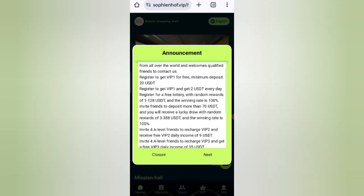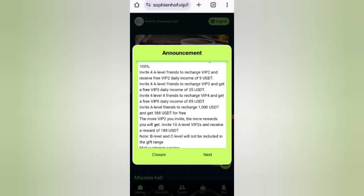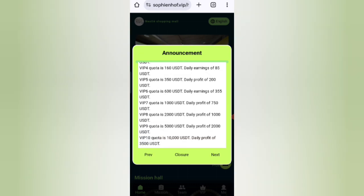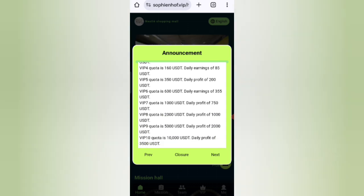You will get 20 USDT if you charge 20 USDT — you can daily withdraw 9 USDT. This site offers a 25% daily commission, so you can recover your money within two days. In VIP 3, if you recharge 70 USDT you can daily withdraw 35 USDT. In VIP 4, if you recharge 160 USDT you can daily withdraw 85 USDT. The higher the amount, the higher the commission.